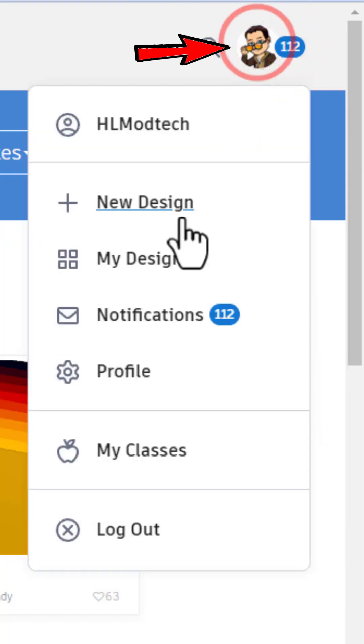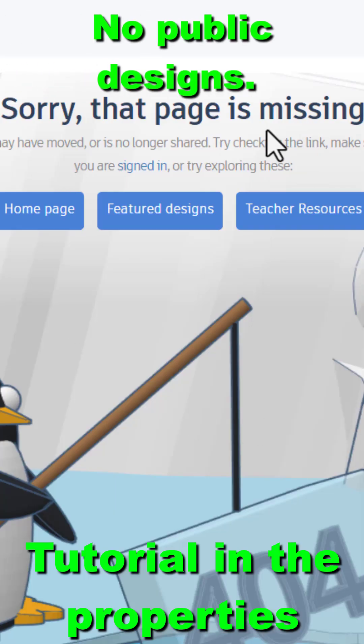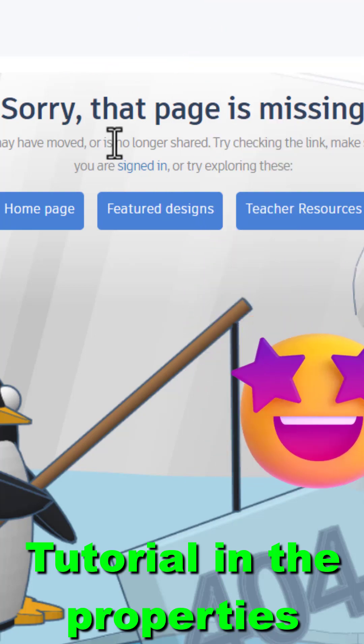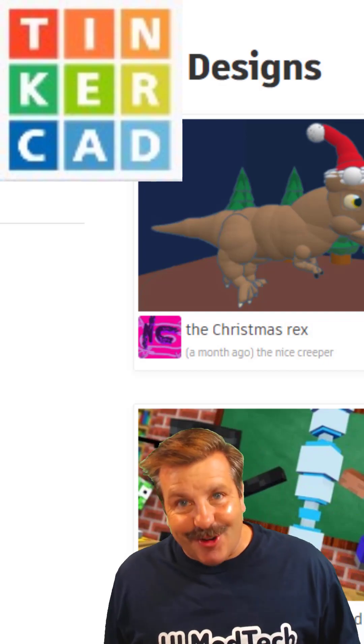Check notifications. Open a new tab. Well, when I get this it means you don't have public designs. Check the description for a tutorial. Of course, have a glorious day and keep tinkering.